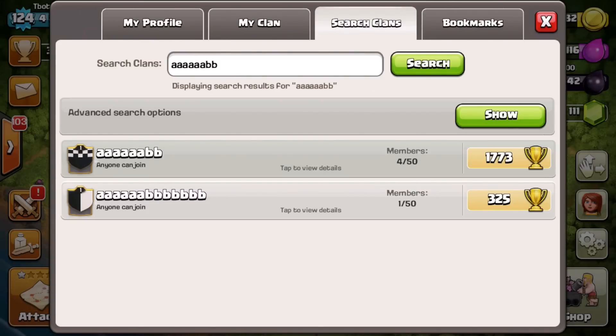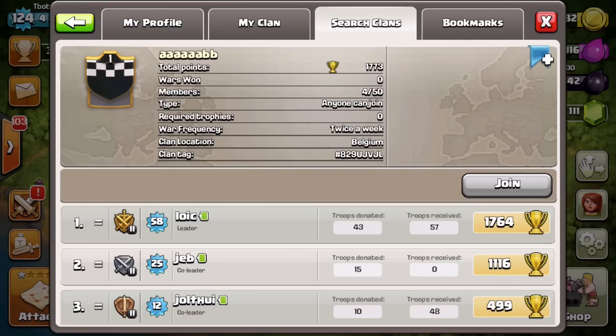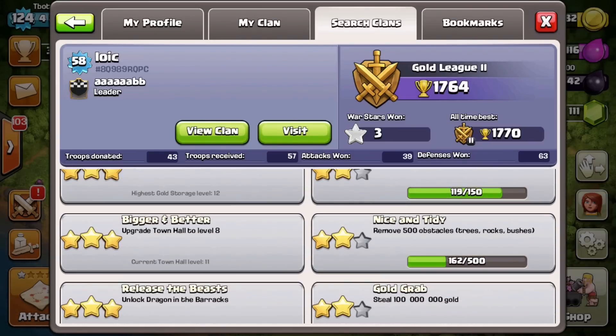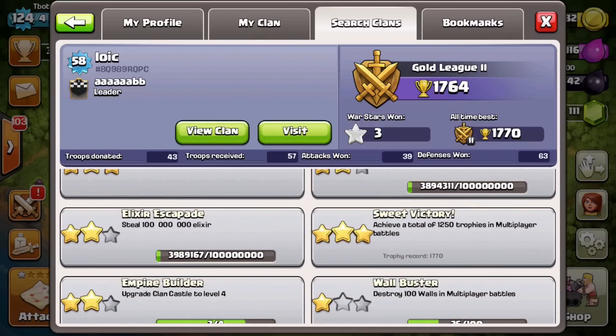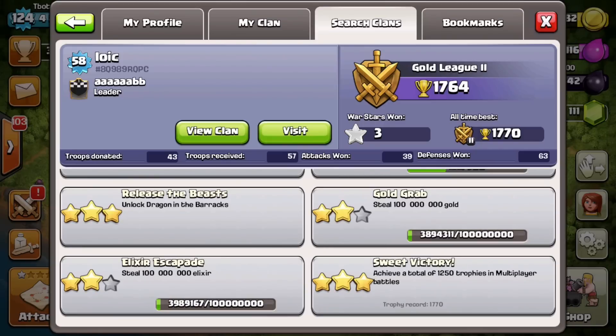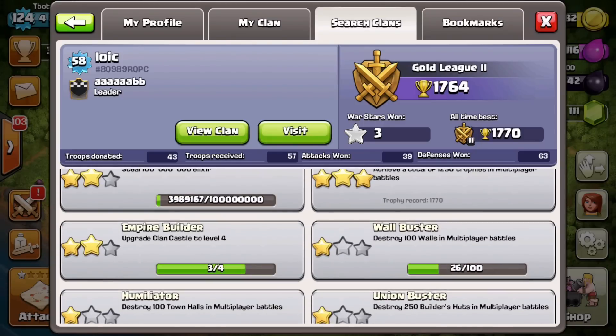A rushed base is basically a base that has the town hall upgraded to max with level 1 defenses and really low level things. As you can see, we went to this clan right here, we clicked on Lowick, and he has 1764 trophies — his all-time best is 1770.